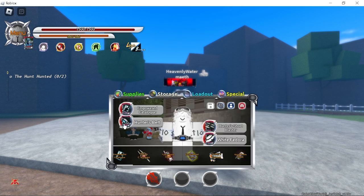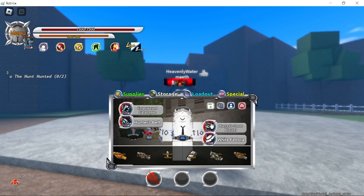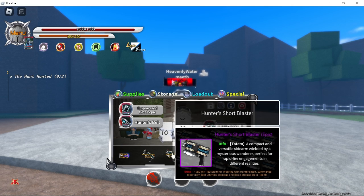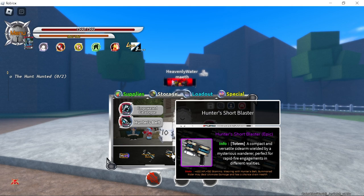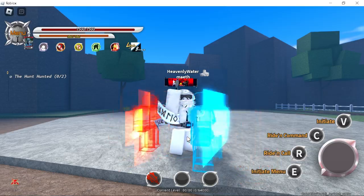All the hunter items I am using are from Hunter Level 90 Boss: Empowered Catalog, Hunter Belt, and Hunter Short Blaster. The Hunter Short Blaster is better than the Long Blaster. This is Hunter Rider, if you guys didn't know what it looks like.